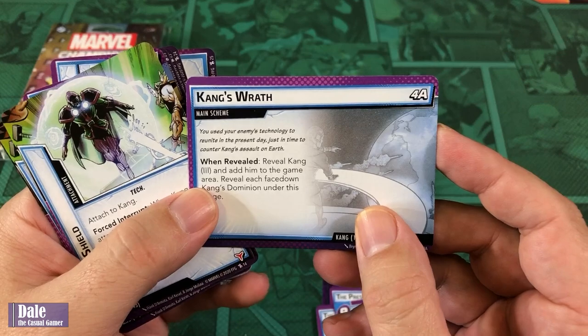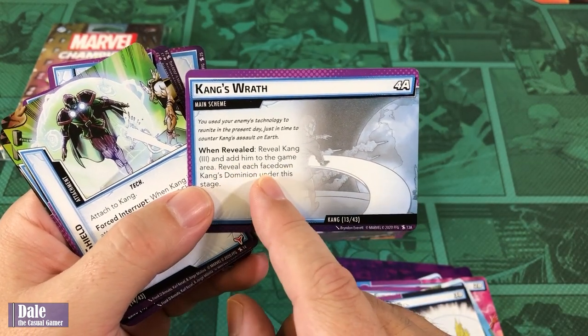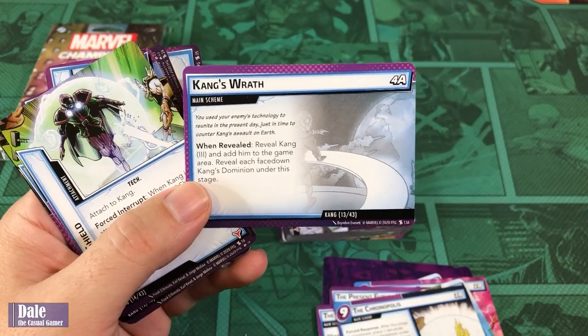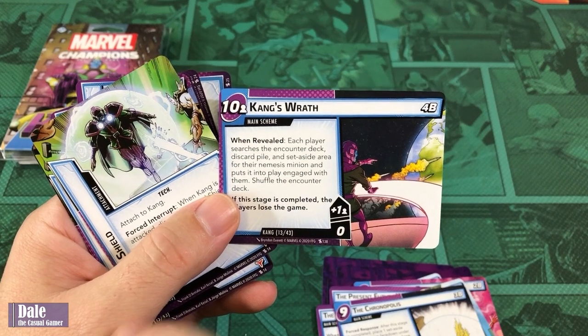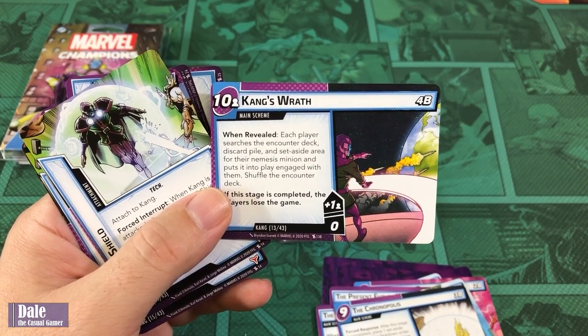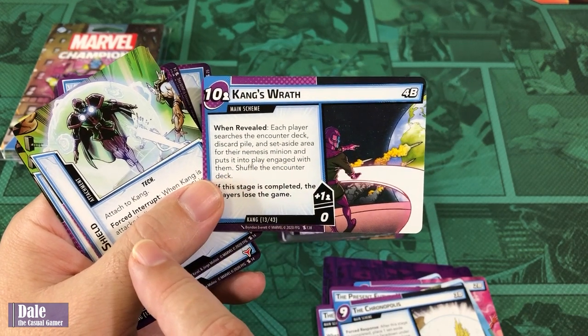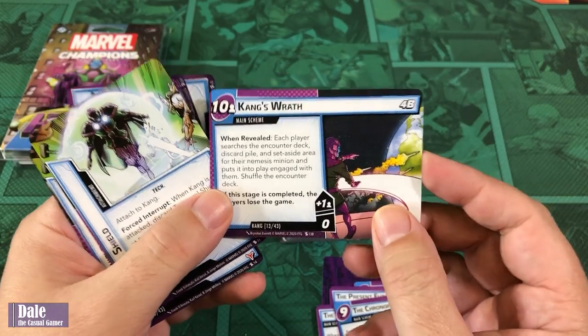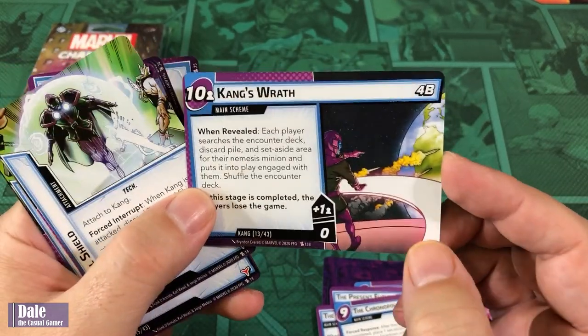Then we go to Stage 4 — reveal Kang 3, add him to the game area, reveal each face-down Kang's Dominion under this stage. 10 threat per player. When revealed, each player searches the encounter deck, discard pile, and set-aside area for their nemesis minion and puts it into play engaged with them. Then shuffle the encounter deck. So everyone's definitely going to see their nemesis.